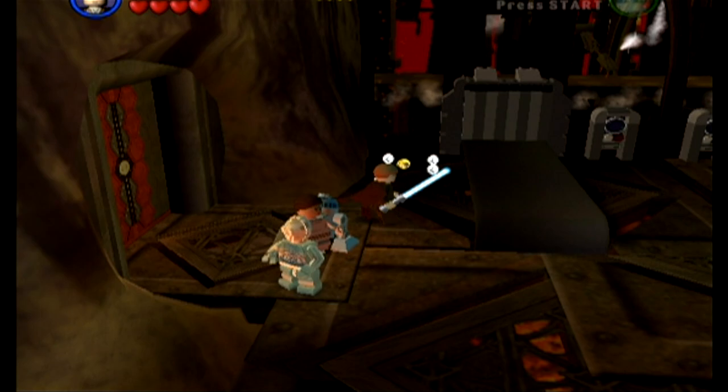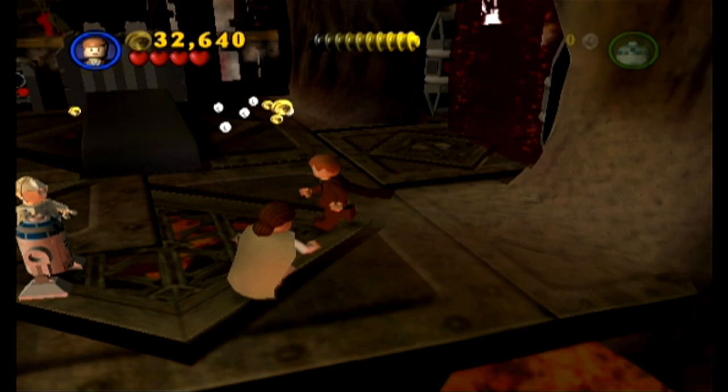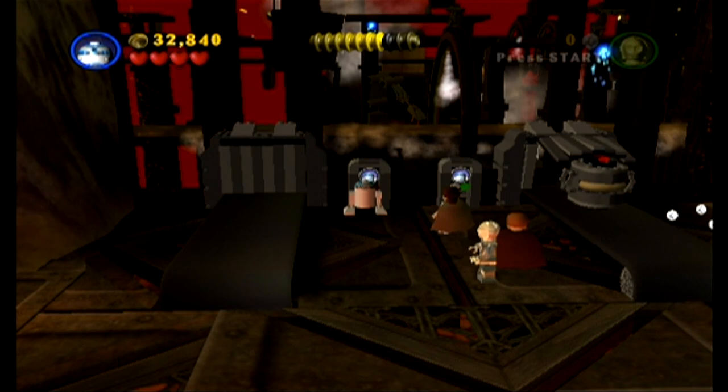Here we are approaching the end of the level - what's in this room? Looks like we've got to pull the bombs off of the conveyors here. Activate - why does it take so long to activate? All right, that's just what we needed. That's exactly what we were hoping for.